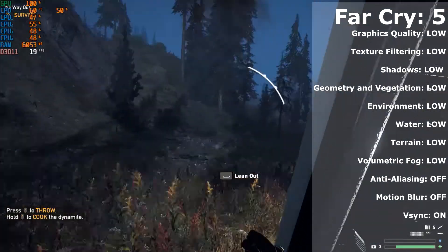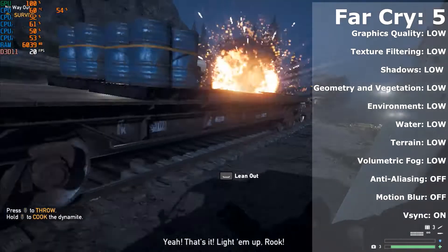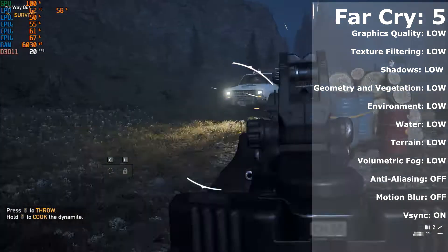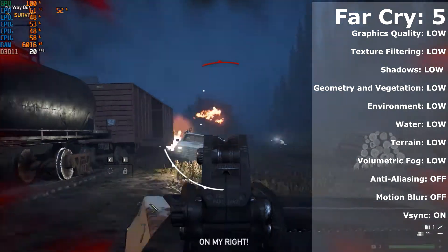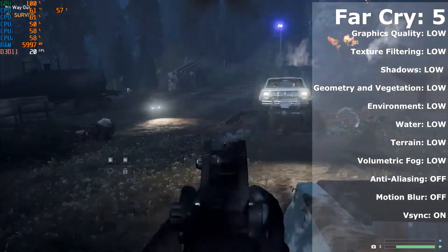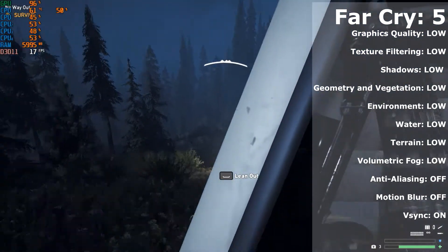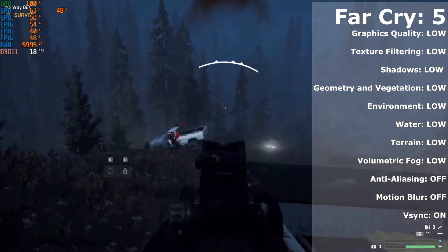Let's go to even more demanding and newer titles — Far Cry 5, which was released in 2018. This was a game I was expecting not to run at all; however, to my surprise it did. With the overall graphic setting set to low, I got around 20 to 22 fps during action-packed scenes. However, just walking around enjoying the scenery, I got around 30 fps, which isn't bad for budget gamers.